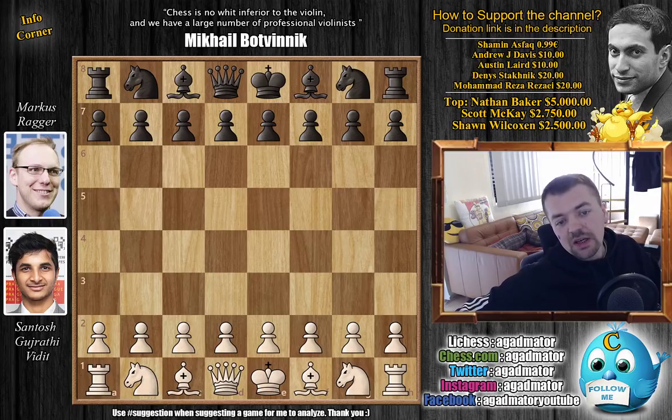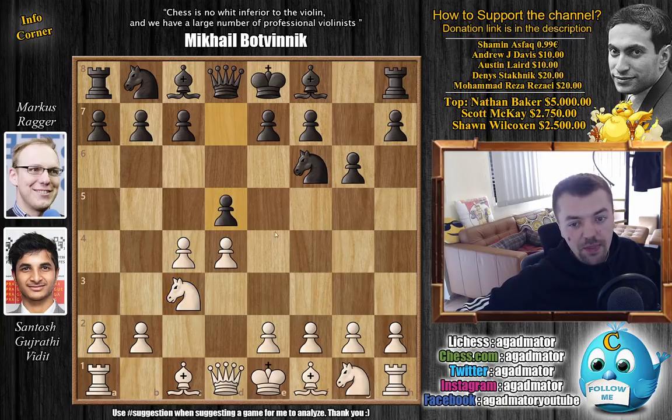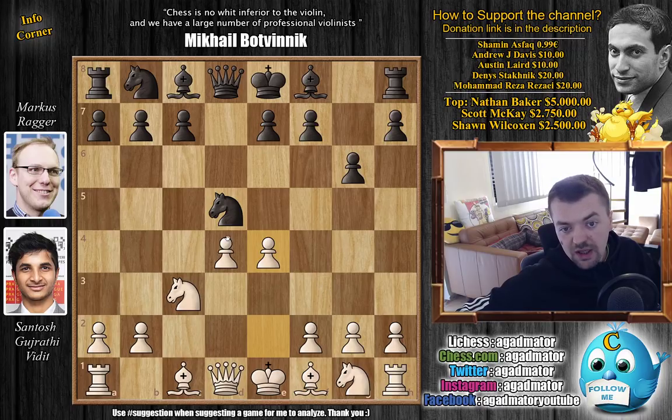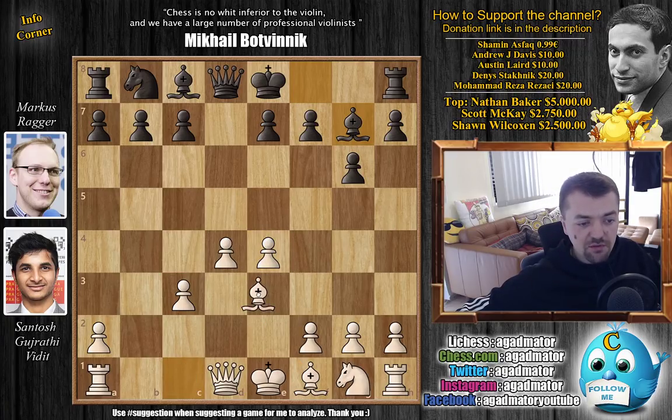It's going to be a pretty long theoretical struggle, but what game today isn't. So with the white pieces, d4 from Virit, we have knight to f6, c4, g6, knight to c3, and d5. The Grünfeld defense is on the board. We have c captures, knight captures, and e4 — going for the main line — knight captures, b captures, and bishop to g7. And while bishop to c4 is the most played move here, we have bishop to e3, also a very popular line.